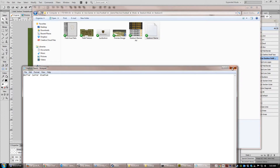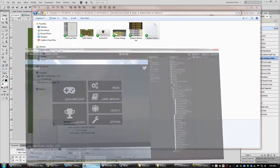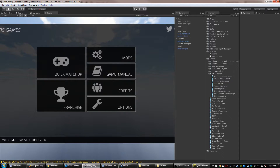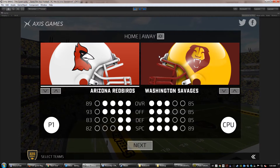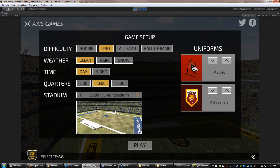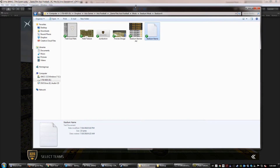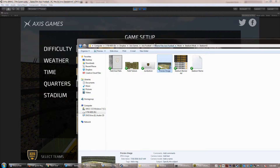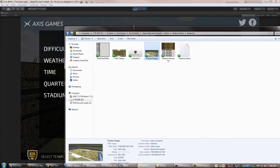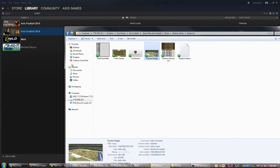This is Dollar Junior Stadium. I'm going to switch over to the game really quick and load this up, then go into a quick match. If we go to Dollar Junior Stadium, we see the current preview image we've got — it's the Seattle team. What I want to do is replace that with another image that I've got.